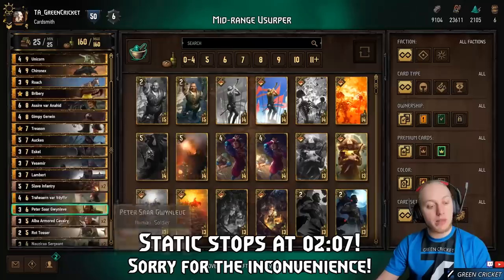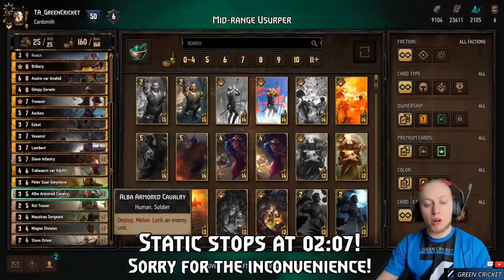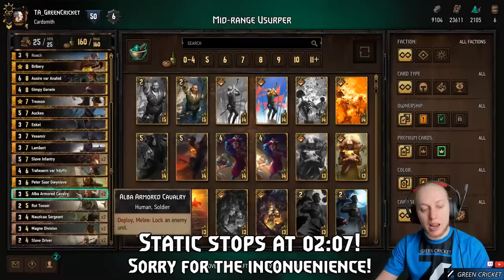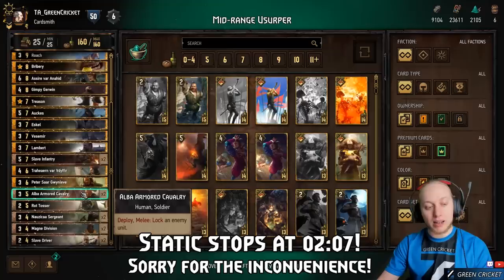Then we have the Alba Armored Cavalry, which is a 3-point body that you play to melee and it locks an enemy. This is your default lock and what makes Nilfgaard very useful as a control-style oriented deck in the meta.